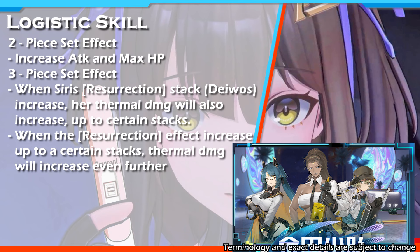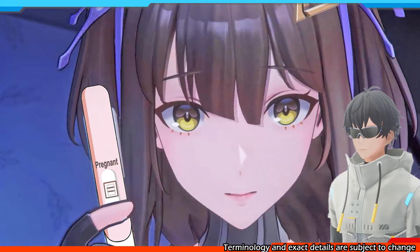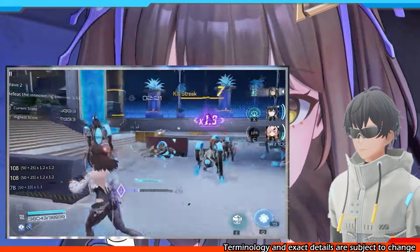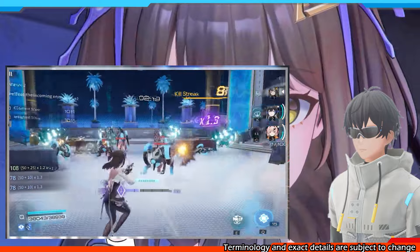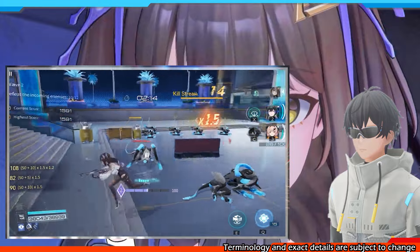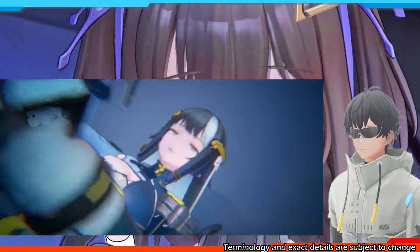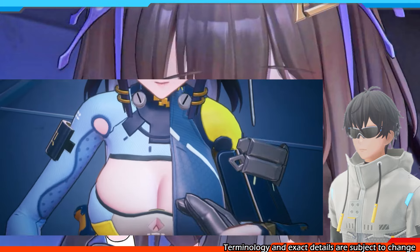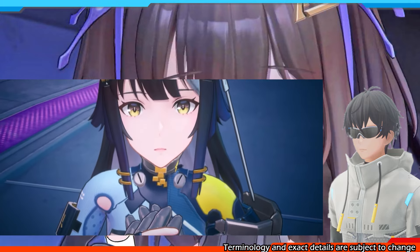I don't know why her logistic skill specifically mentions Siris's name — maybe her logistic skill is specially made for Siris Kessana, so you can't equip it on other thermal damage dealer operatives. From the look of it, most of her skills are AOE damage skills, so maybe she won't be the most suitable against bosses. Let's see how her DPS looks after she is released. But the way her standard skill charges full speed ahead might be very useful in open-world gameplay — besides dashing using Cherno's 4-star support skill, we can also use Siris's standard skill to increase our traveling speed.